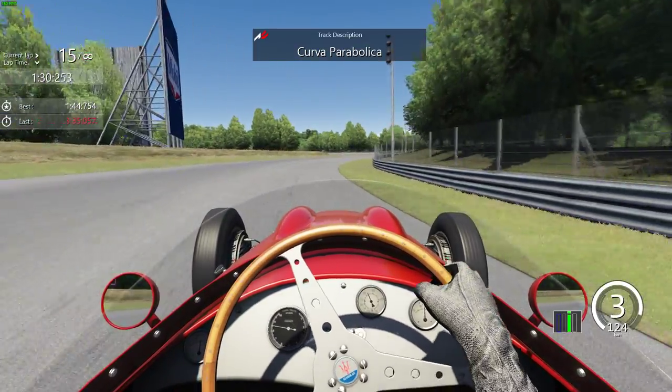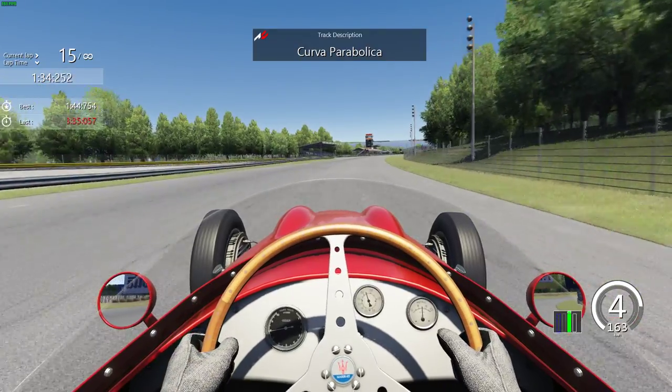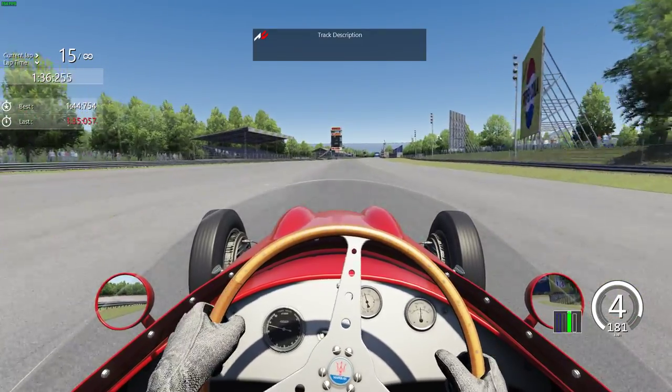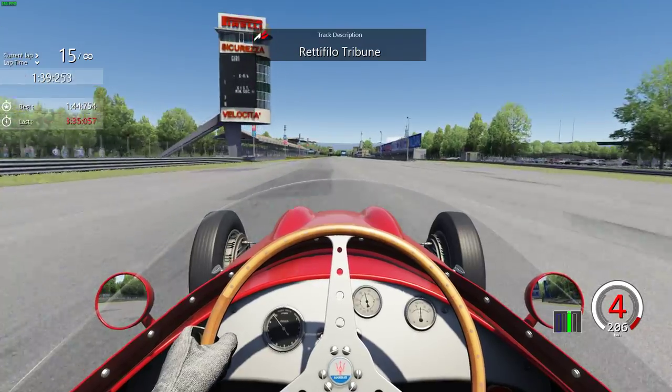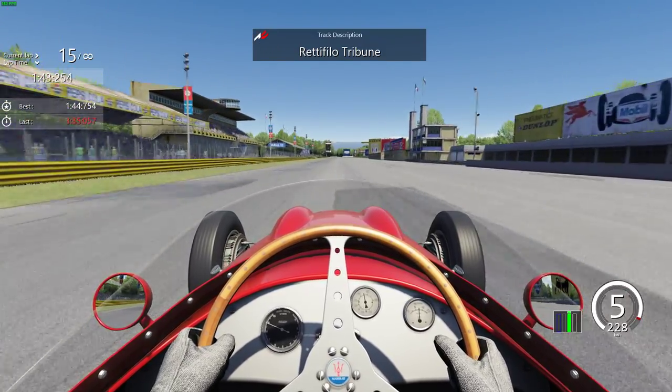All right, good evening everybody and welcome to round five here at the 2022.1 season at SimRace SA for the Legend Series. We are of course in the Maserati 250F and we are at the 1966 Monza road circuit for today.